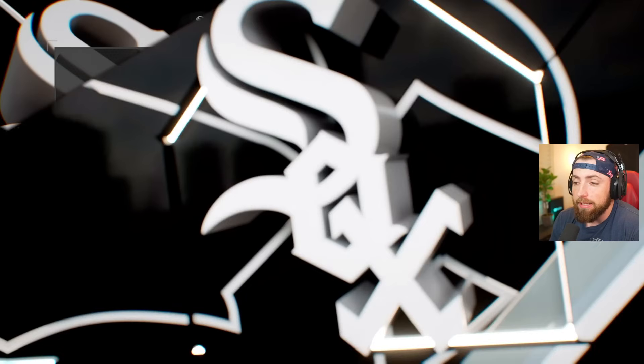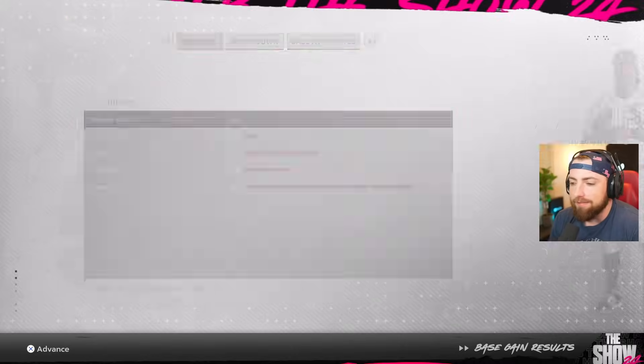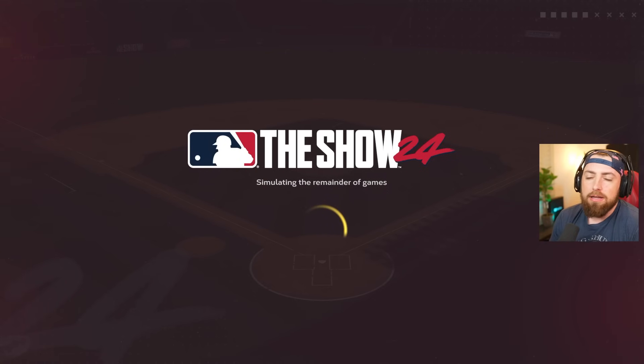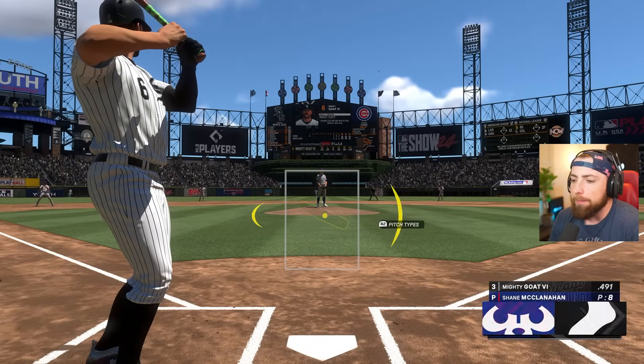Wow, we barely won that thing — 6 to 5. Are you freaking kidding me? Oh, that was almost really bad. But the series: seven for eight, six home runs. God dang it, I can't believe I got out. That sucks. Should we do some power swings here? Maybe. I have Clear for Takeoff on, which won't really help me if I do a power swing, but we'll see what happens.